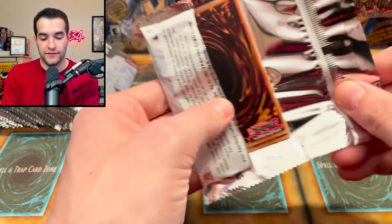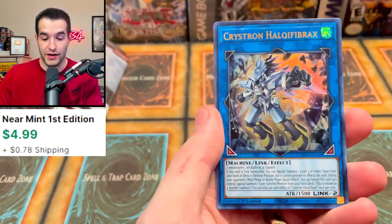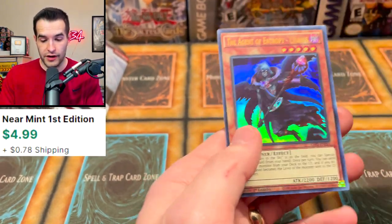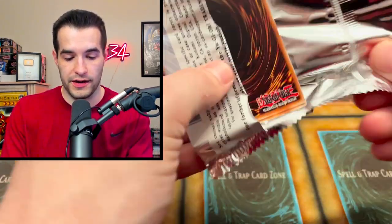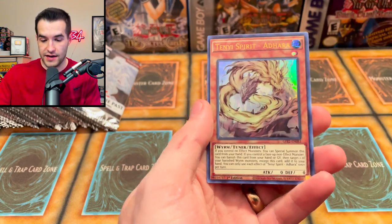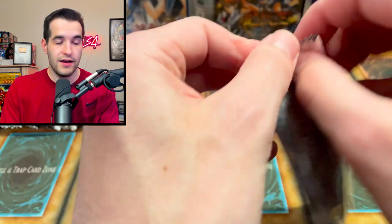If you guys remember, we were opening on the live stream — we opened an entire case into the last three packs and pulled a Dark Magician Girl and a Hauk Fibrex. Very good. So it could happen in one pack — it only takes one pack to redeem the entire opening. Let's see if we can do it right here. Vampire Kingdom, Sacred Waters in the Sky — another good card.